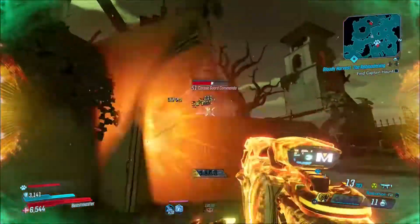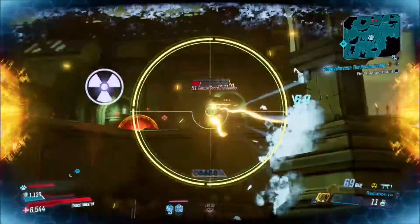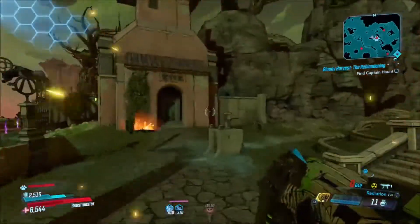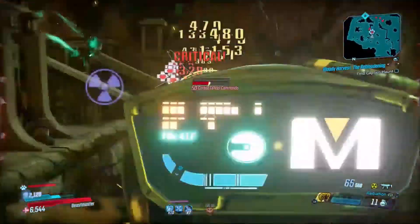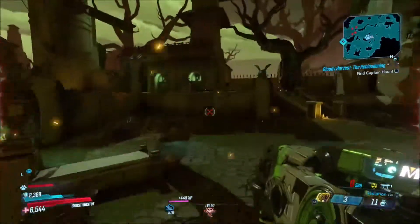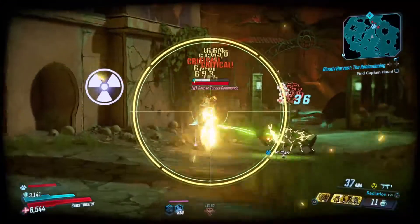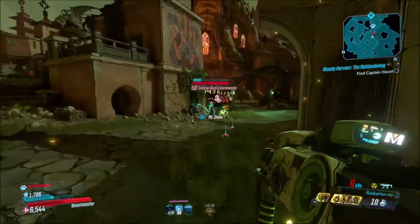Especially if you're trying to build around radiation, which is what I'm doing right now — it's a new build that's been going around and I wanted to test it out. I've mostly kept the same Flak build this whole time, only changing it when Leave No Trace got nerfed. This radiation build looks cool, and since this weapon does radiation damage, that's why I'm staying on it.